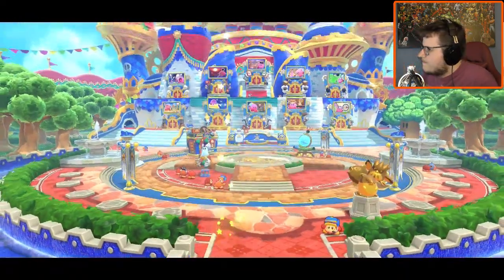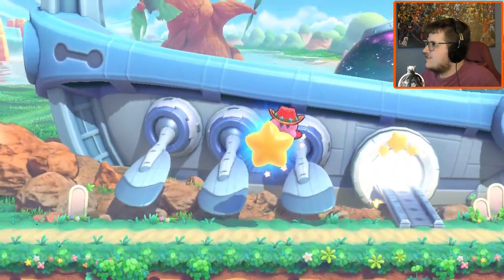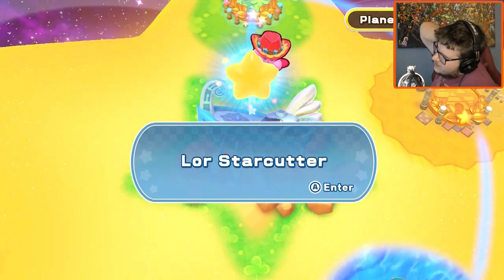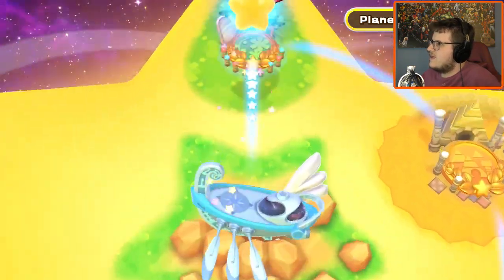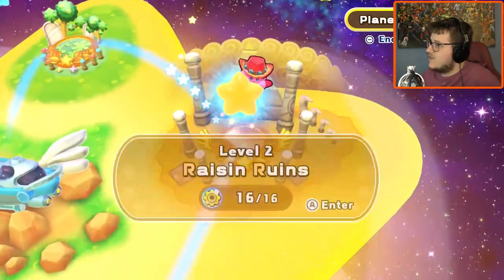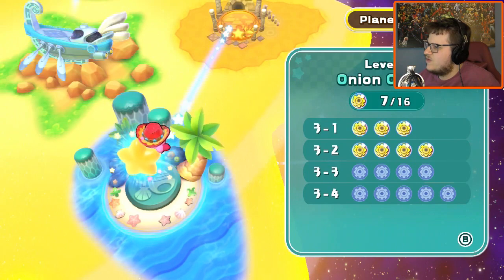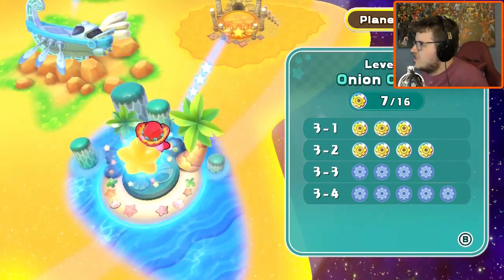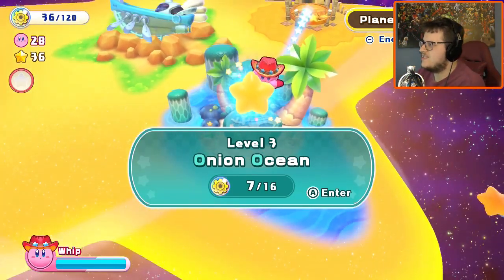We're going to go back to story mode now. I think we're going to leave this particular episode of Kirby here. We have completed a good portion of the game — we've played our way through about halfway through three of the worlds, with presumably two more worlds to go. We've got more energy spears that we need to find, which will open up more challenges, and we'll continue onward with that next time.